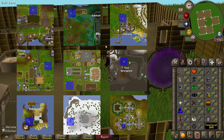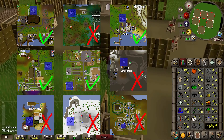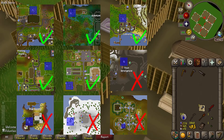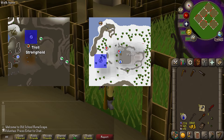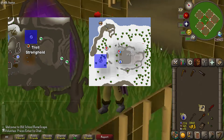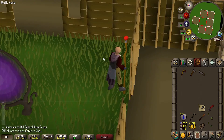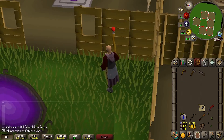In the game, there are 9 herb patches. Some of them are unlocked by default, and some of them have to be unlocked. Currently, I have access to 5 of them. And there's actually one that I will never be able to access, because it requires a quest which requires Slayer. But there are 2 that are within fairly close reach, and they are disease-free herb patches, which means whatever I plant in them is guaranteed to grow. So those are the 2 patches I'll go for.